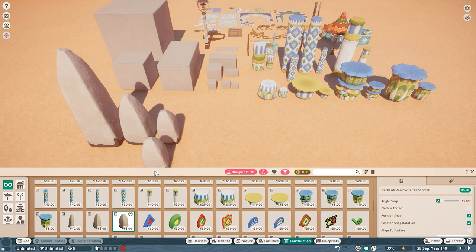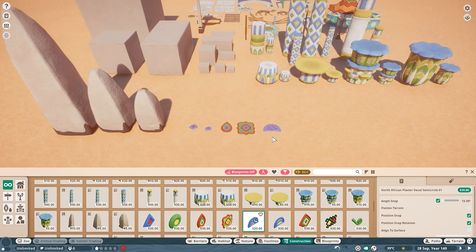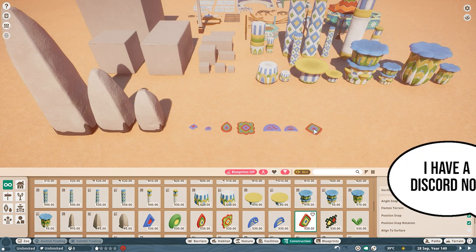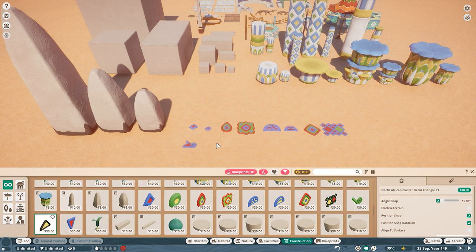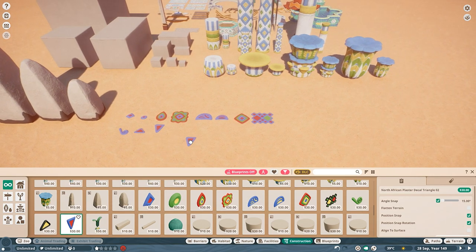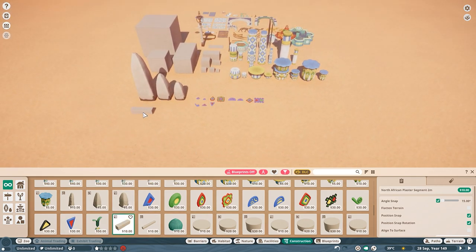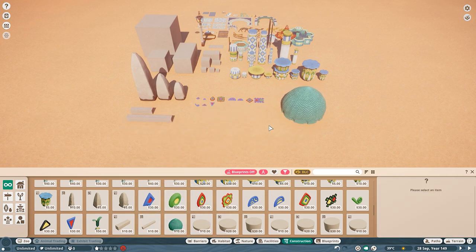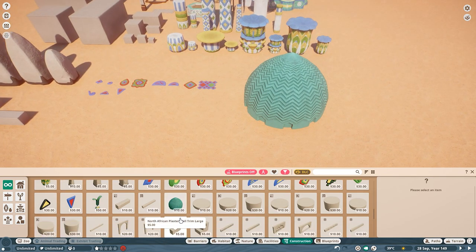Then we get the more — it says north African, so I'm probably wrong calling it western African — we have these pieces which I want to use as runestones in Valhalla for some reason. Then we have a lot of decals. These are good pieces, I just don't see where I would use them — but that's maybe just because it's not really my style. Good that they're here, I just don't know where I would use them.